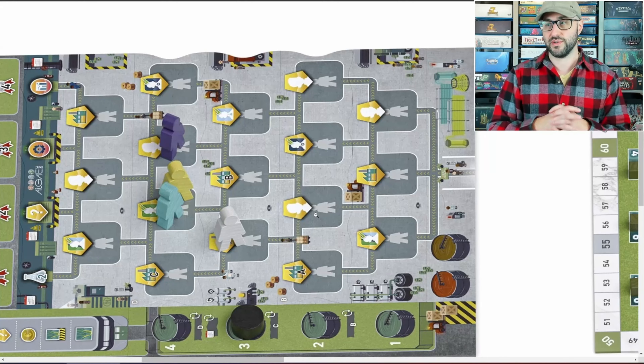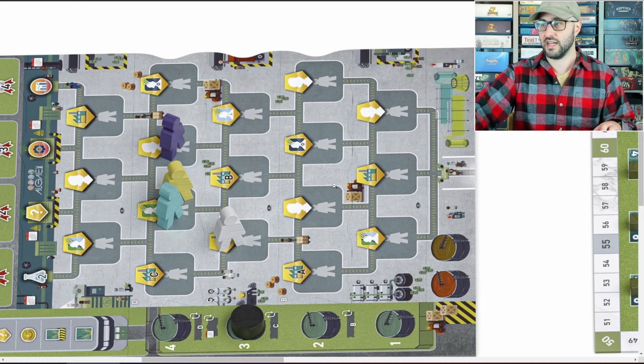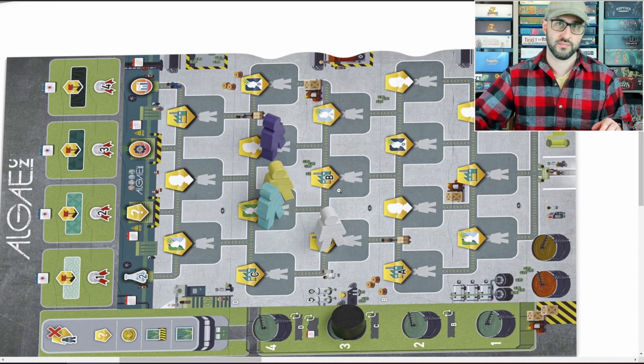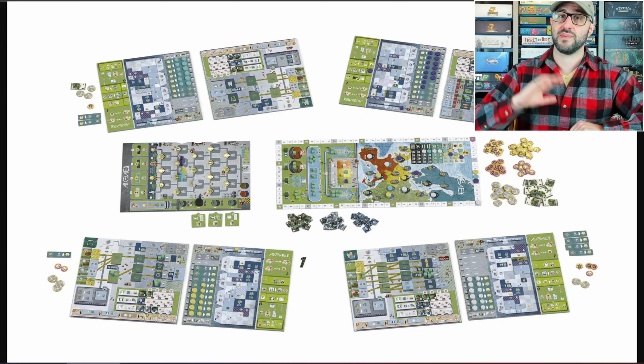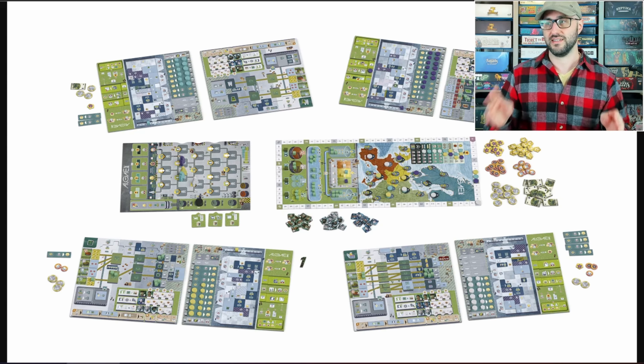There are a couple of shared boards at the center of the table that represent your presence in Europe, as well as the different factories and the overall supply chain that your company has access to. Players are able to make their own individual progress because each player is managing their own department within this company.